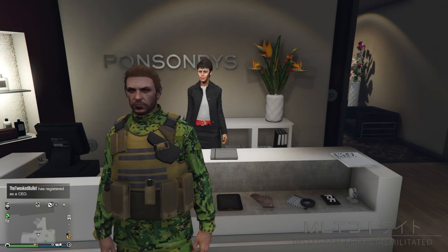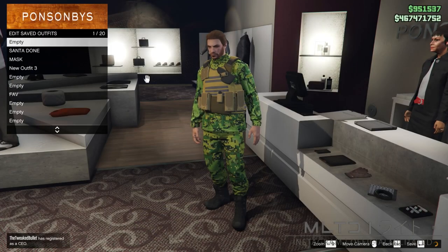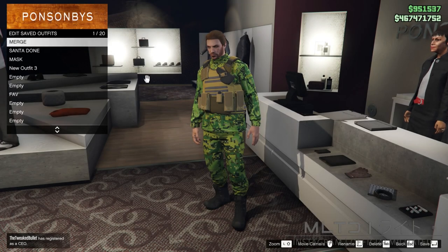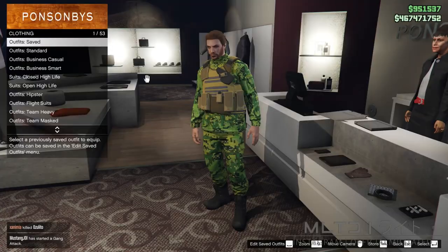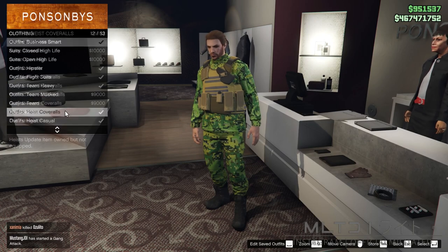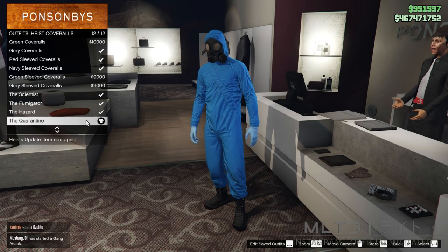Go into style and accessories and we're going to remove the hat. We now need to go back into the outfit section, go into edit saved outfits and we're going to save this one into slot one and call it 'merge'. After saving the outfit we're then going to go back into the outfit section once again, but this time we're going to go into the heist coveralls category. We now need to purchase any of the four from the bottom of the list that have the chemical mask — it doesn't matter which one it is.